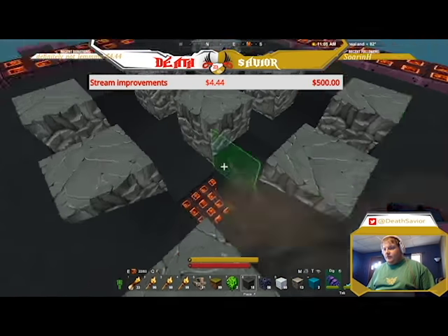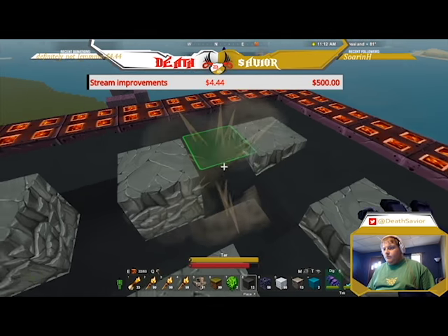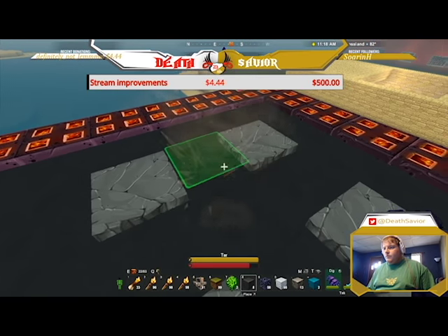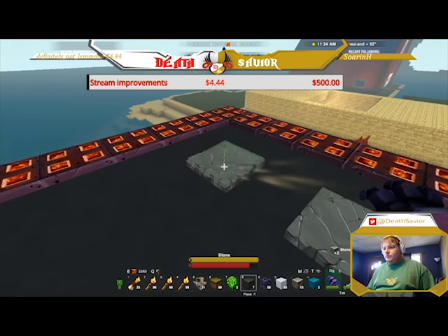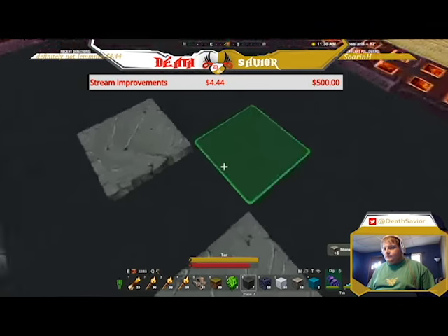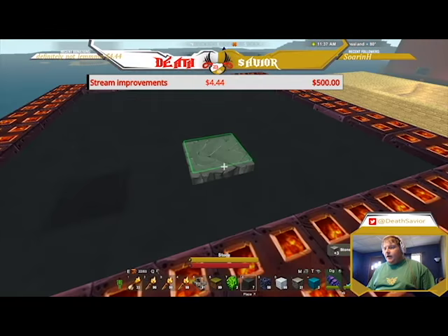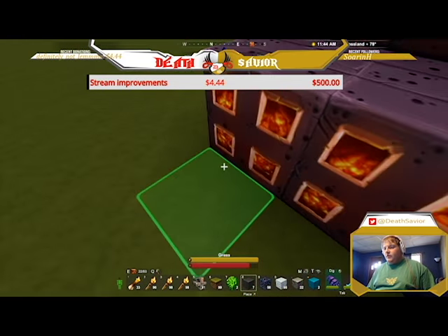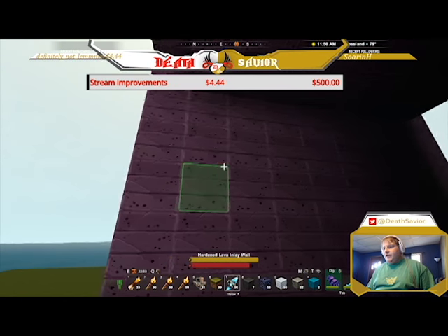Now you're going to put tar between each of these blocks. As you can see, it's filling in — the liquid is still flowing and filling in. Sometimes I've had it where I don't let it flow long enough and on the inside you get a small area where the bombs didn't hit right. Alright, so we're going to make some coal — we're going to need the ice bombs. I'll have to come down here on the sides.